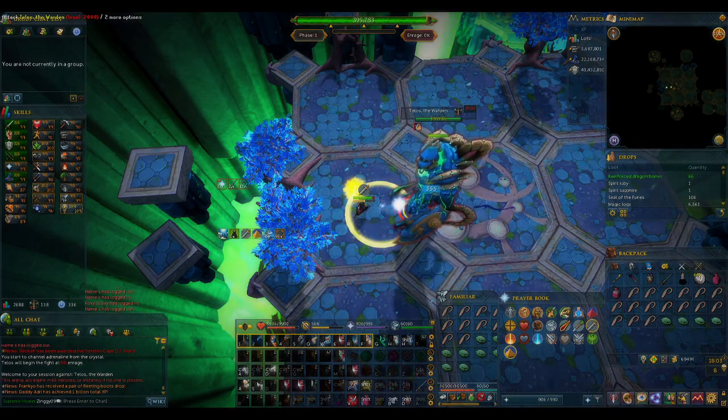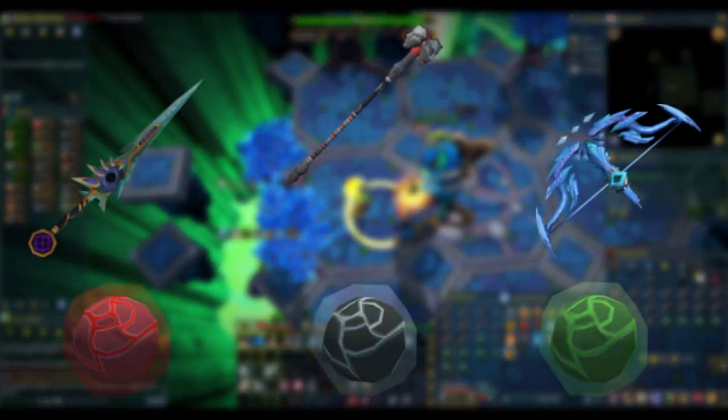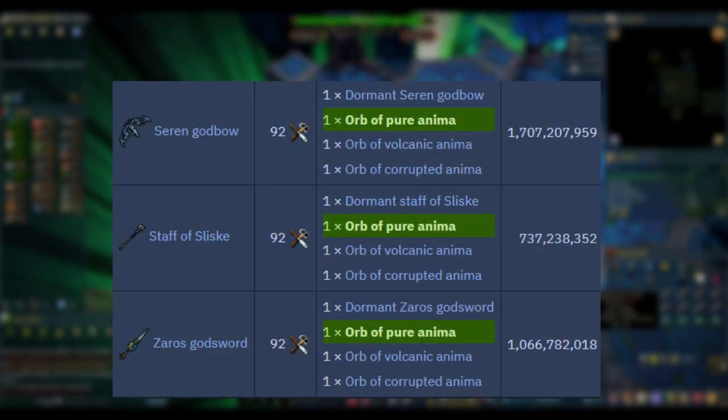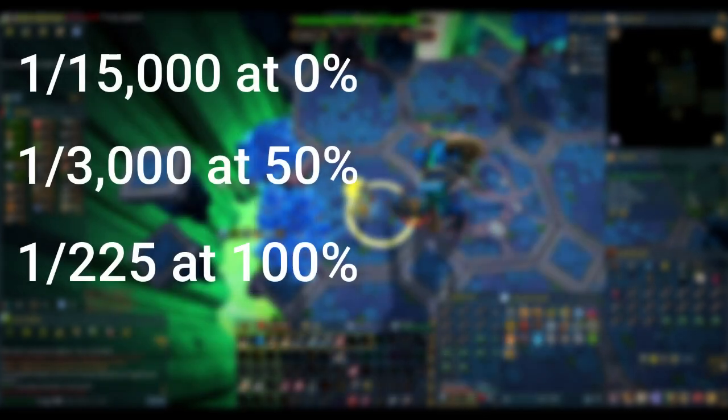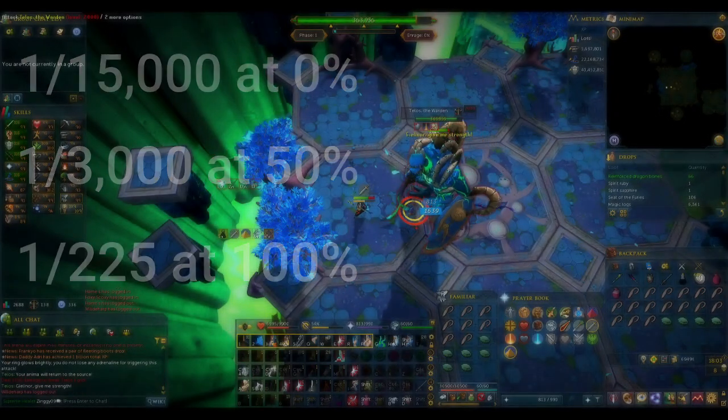The biggest draws at Telos are the dormant tier 92 weapons and the orb sets that activate them. These are some of the best items in the game, and if you get a full orb set you can earn around 1 billion GP on average. It is extremely unlikely to get unique drops below 100%, but you need to start somewhere and you should still be getting good profit from your successful kills.